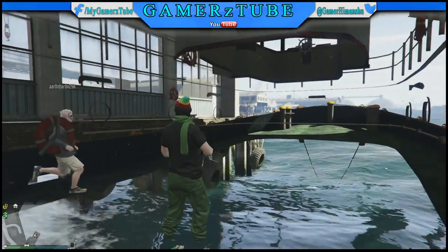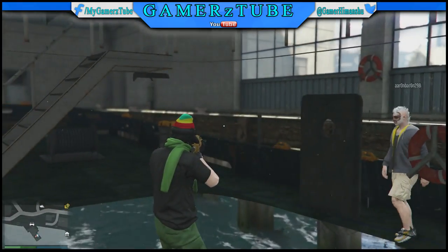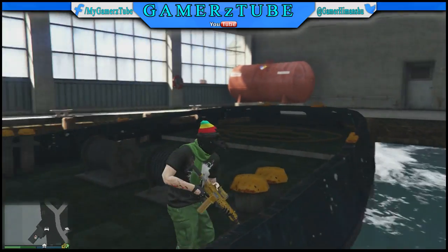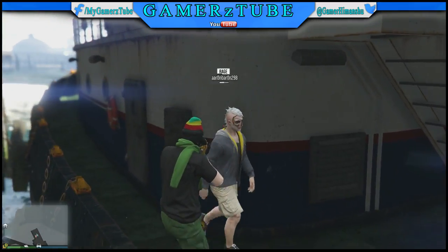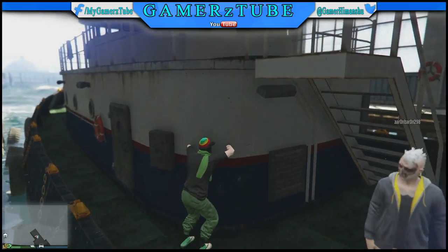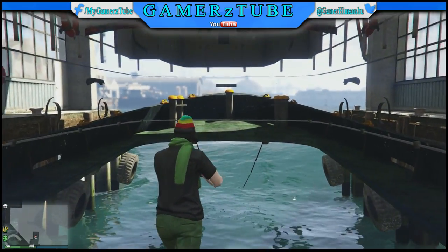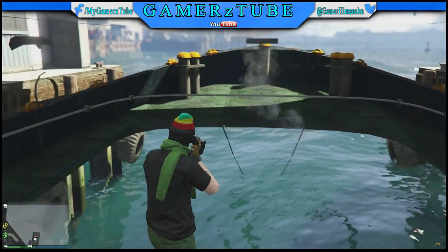Then press Square — or X, it depends on your console, both work. You should glitch into this wall breach. This is so easy to do, guys, as you can see right here. You can also use this for trolling or anything else — you know better than me how to use this.